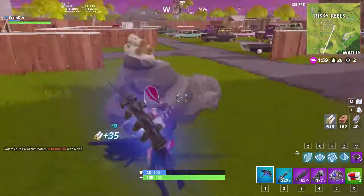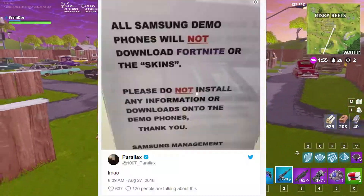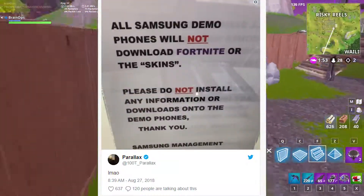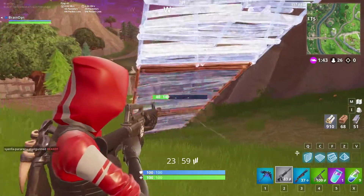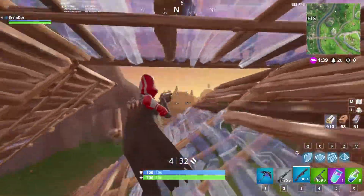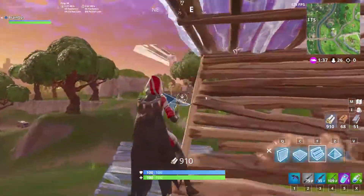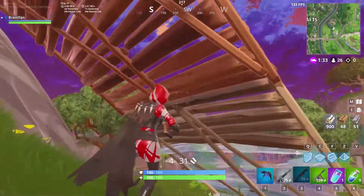And it's funny — Samsung is actually wising up to this in the stores. There's this tweet by a guy who took a picture of a sign that says all Samsung demo phones will not download Fortnite or the skins. Apparently they're getting past it by blocking their network from downloading Fortnite. So one of the remedies people use is connecting the demo phones to their own personal hotspots so they can download Fortnite and play it.